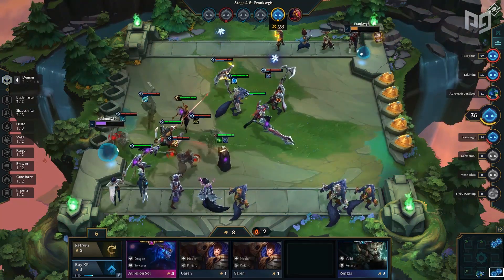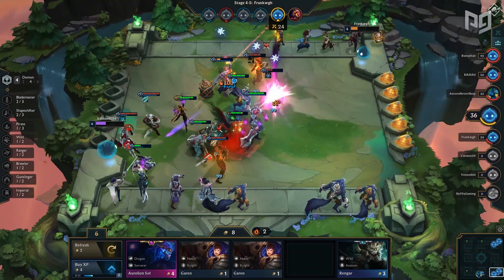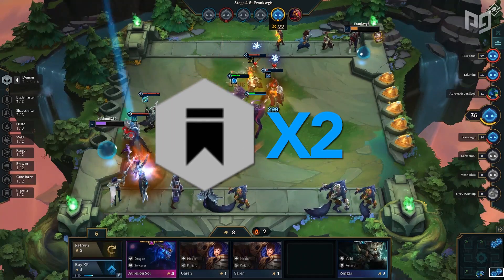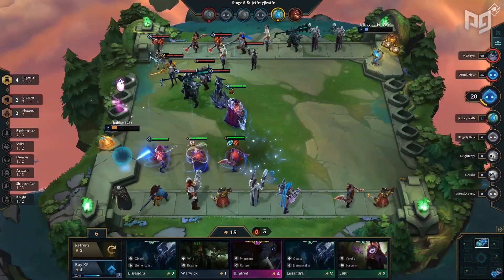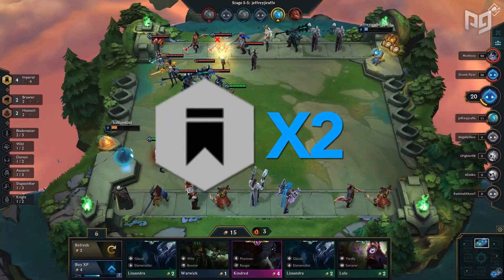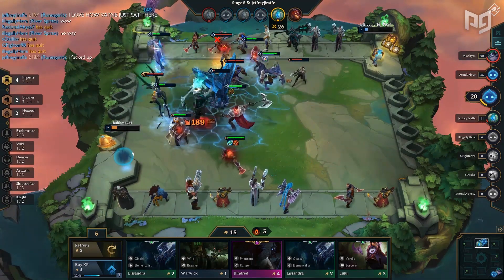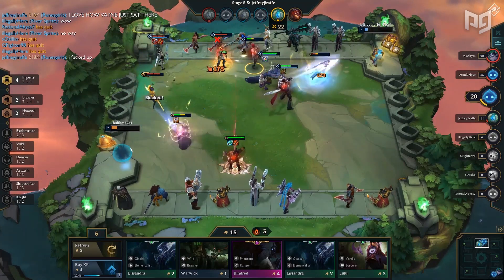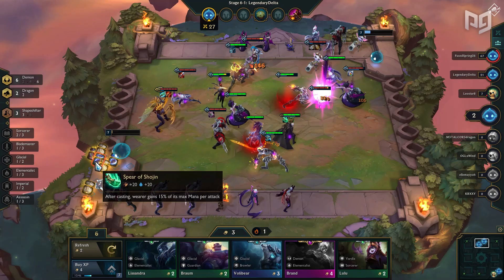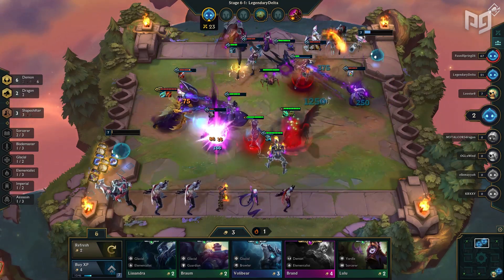The real threat of Swain will come from his synergies — this is where he can win you the game. The first synergy you want to prioritize is two Demon, giving him an instant 40% chance to mana drain and get his ultimate off quickly. The second synergy you want is two Imperial, giving him more damage and more lifesteal with his ultimate. These synergies are more realistic to acquire as they only need one other unit of each to take effect. Lastly, if you have the slots available, you will look for the free Shapeshifter bonus, basically giving Swain a free Warmog's once he transforms.